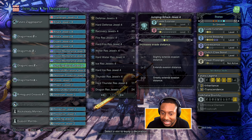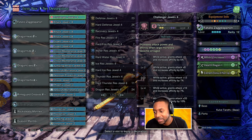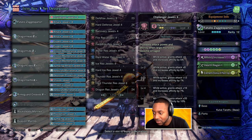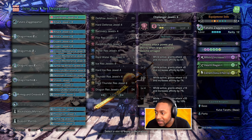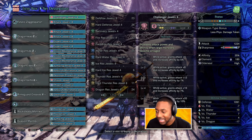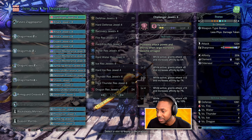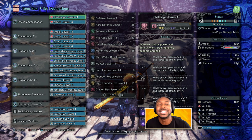Last but not least, let me show you what my augmentation looks like: affinity increase because you want to crit as much as possible, health regen — if you're not using it, why? — and elemental up because there's nothing else useful in that one-slot. Dragon element isn't too bad; dragon is the element of this weapon. Elementless weapons died in base game so you've got to rock with what you got. Prior to this, blast was meta; before that, poison was meta with the lunar long sword. This is what we're currently rocking. Let's go ahead and fight some monsters — without further ado, let's dive in.